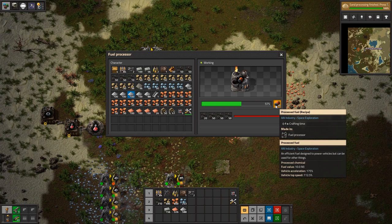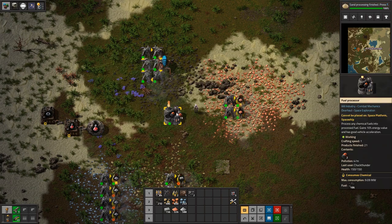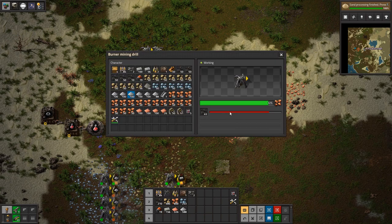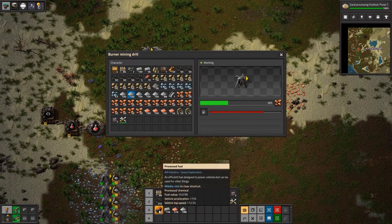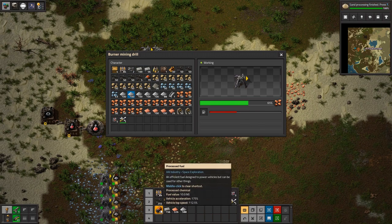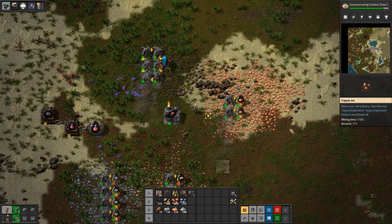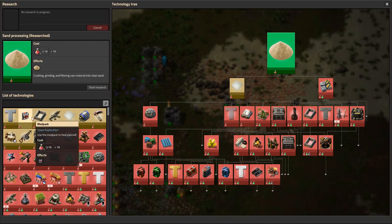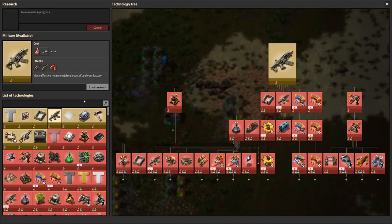All right, so now we're making this fuel and this fuel burns quicker and can make vehicles go faster. Now the question is: can we use this fuel in burners? Let's see — we'll let this coal burn out making the copper, and then we'll see if this thing burns inside our burner drill. Let's go ahead and start another research — let's do military.